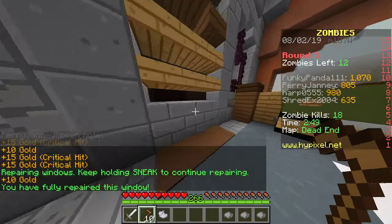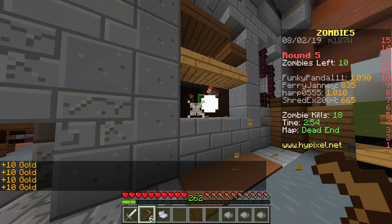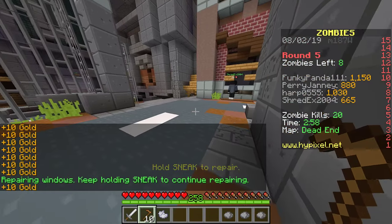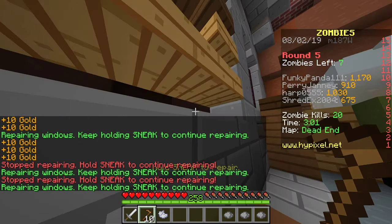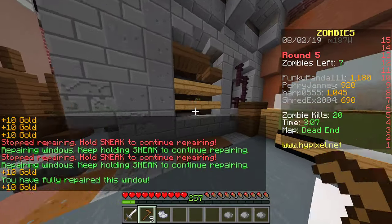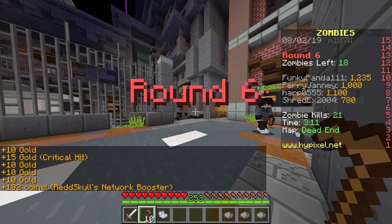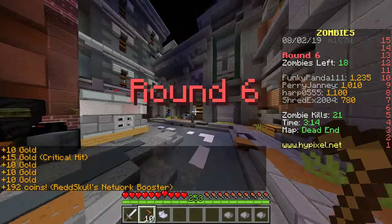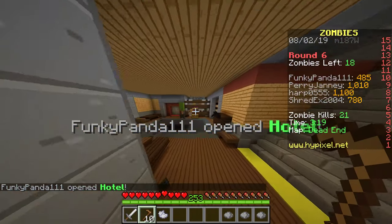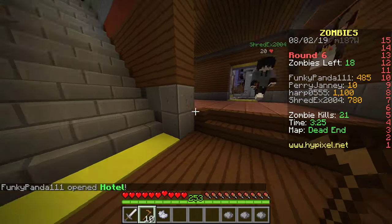These guys wonder why I have more money than everybody else on my team — they behave this way and wonder why I have the most money. They haven't figured out how to behave themselves. I have the most money, therefore it is my obligation to open the next area — I'll open the hotel. There's the rifle for the normies.